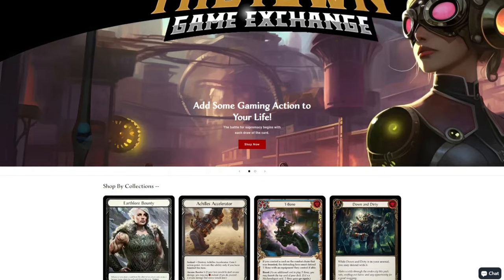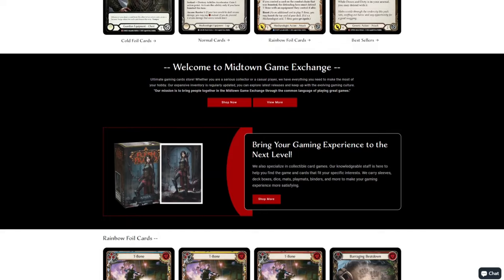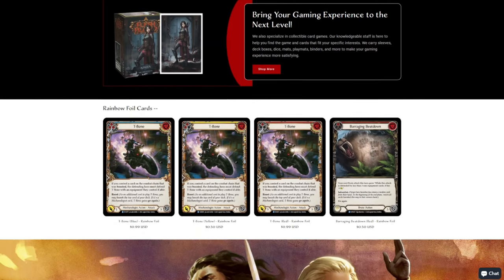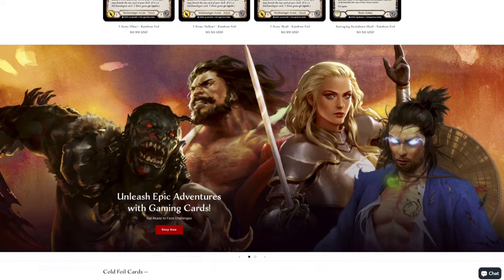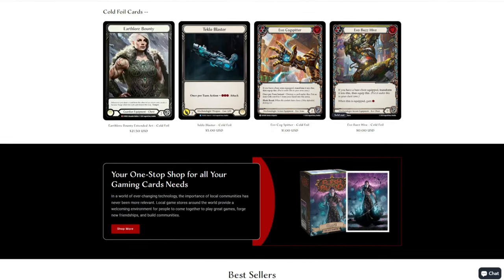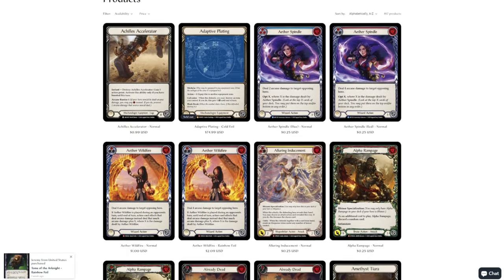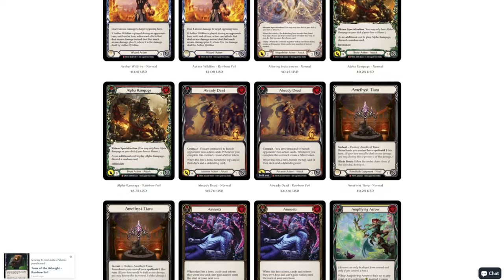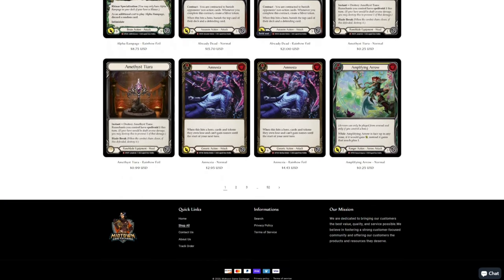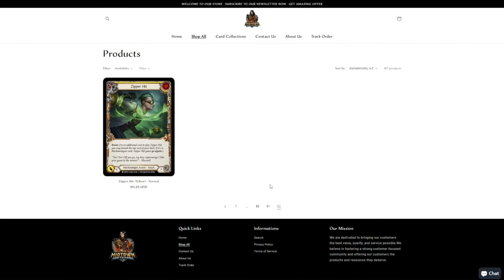Before getting into it, I just want to thank Midtown Game Exchange for sponsoring us. Midtown Game Exchange are your one-stop shop for Flesh and Blood cards at literally the best prices you can find on the internet. They're actually running a store-wide 15% off everything from November 24th into the 27th this month. Make sure to head down to midtowngameexchange.com to get whatever cards you need at literally the best prices anywhere. Thank you guys so much for supporting the channel, but let's get back to the video.